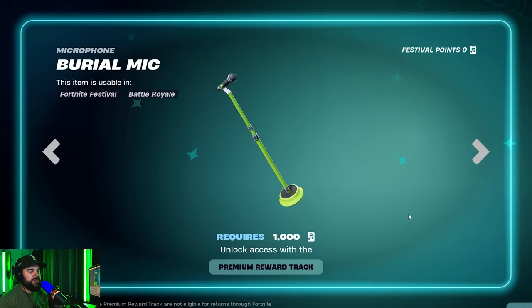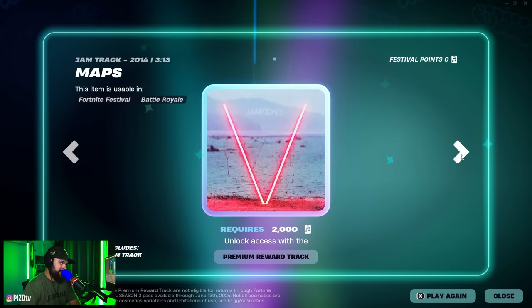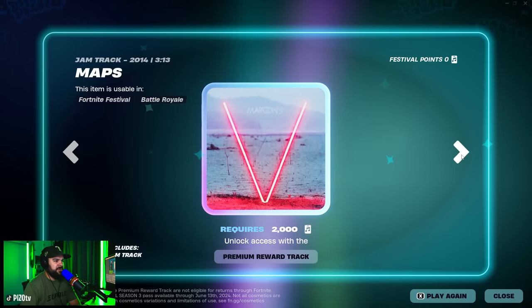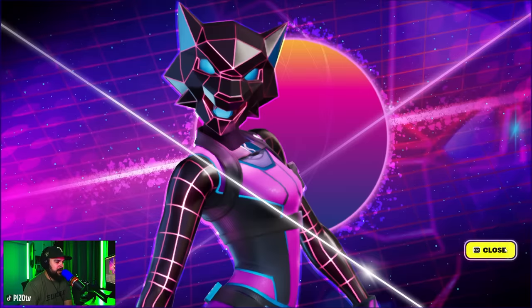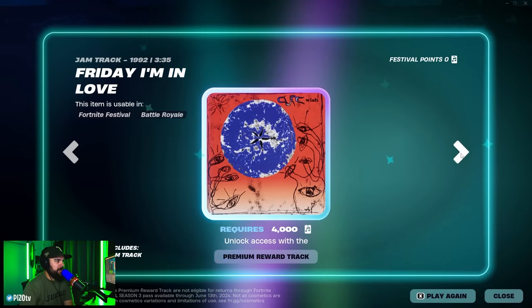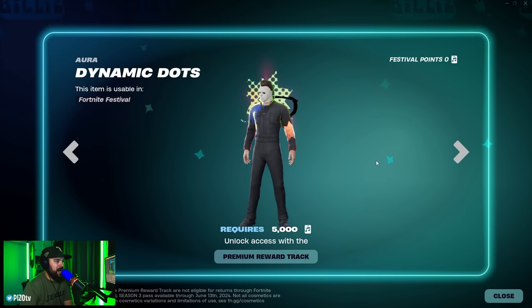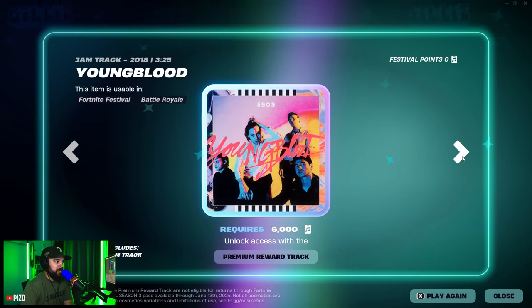The microphone stand is going to look great with Stage Layer. I love this green color in Fortnite, but Billy — why couldn't we have gotten like a green drum set? Maps jam track from 2014, maybe I've heard that. Not going to play too much here. The loading screen — Billy Eilish's was way better, sorry. 'Friday I'm in Love' came out in 1992 — definitely heard that before.